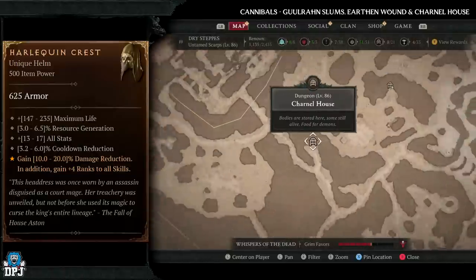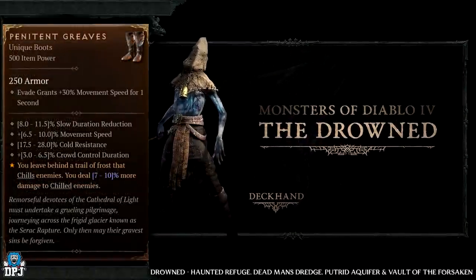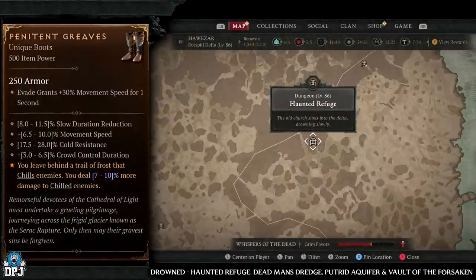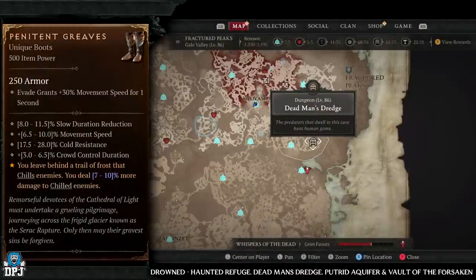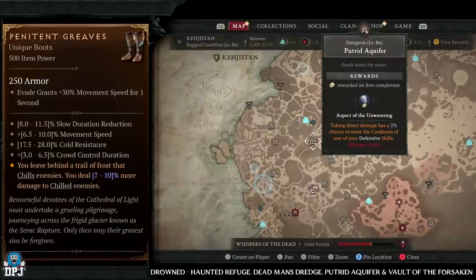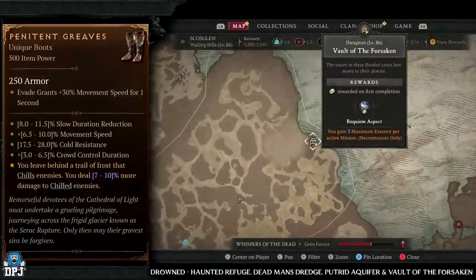Next up we have the Penitent Greaves, which has an increased drop chance from drowned enemies. The best dungeons for these are Haunted Refuge, Dead Man's Dredge, Putrid Aquifer, and Vault of the Forsaken - all great dungeons where you should come across many of that drowned enemy type.